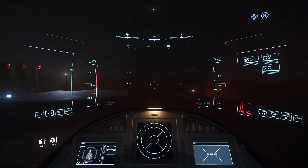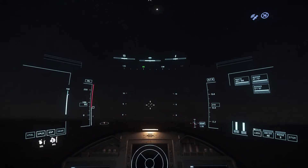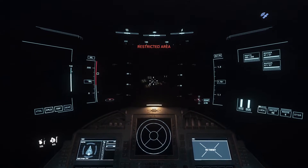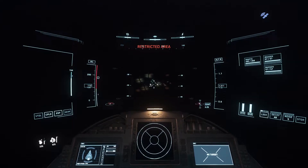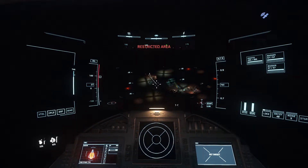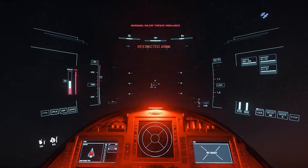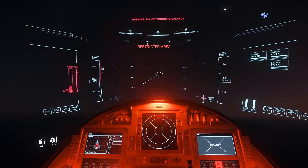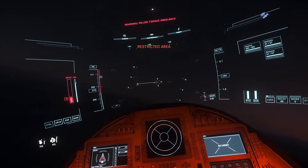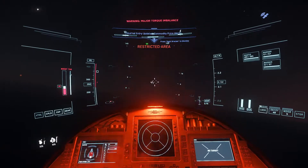What you should be careful of — and what I've included on purpose in this video — is what not to do. You'll see me flying into a restricted area. Now you might say 'Ev, you've done this many times with missions,' but this time you've got no authorization to be here, and as a result they start firing. Get the hell out of there as quick as possible. Make sure you get out before they blow up your ship — otherwise you'll lose all the loot you just spent so much time working on.